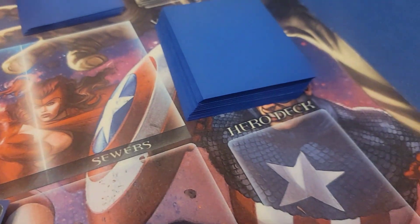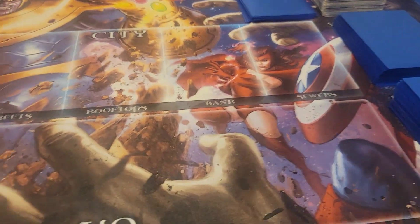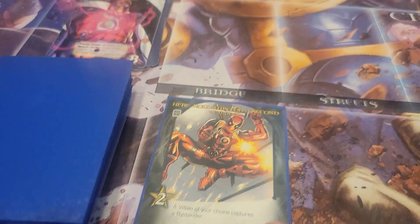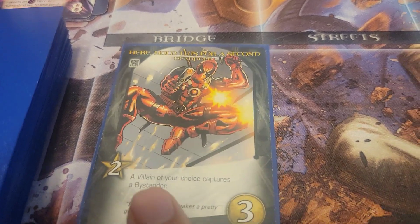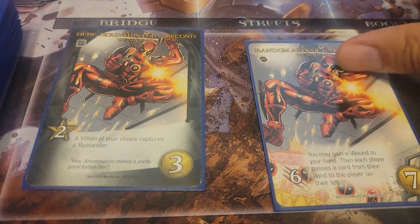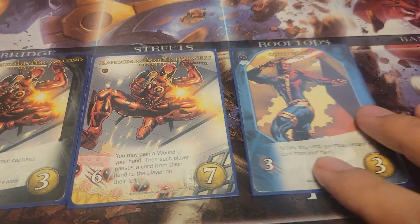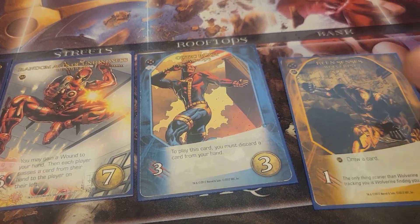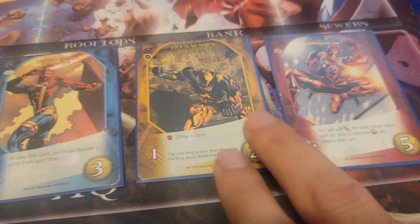We're going to shuffle up the cards and get everything ready for play. We are all shuffled up and ready. I'll start by populating the headquarters with five heroes. We already have a tech card from Deadpool, which is an excellent start. We have more Deadpool, a Cyclops card, a Wolverine, and yet another Deadpool card.